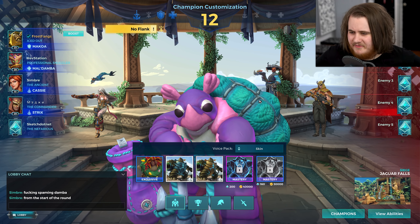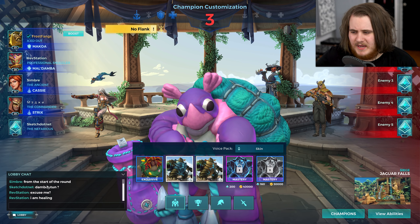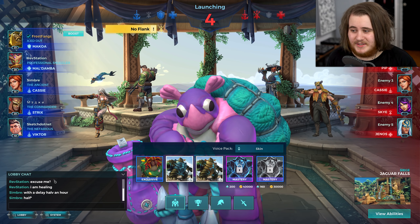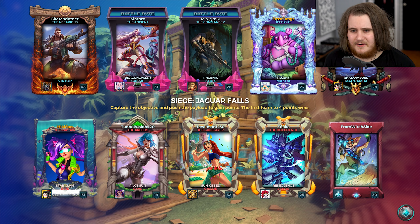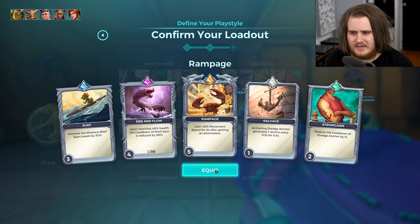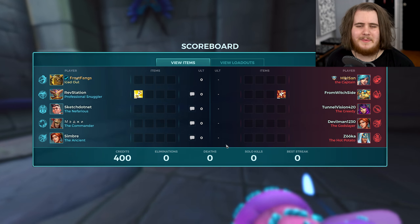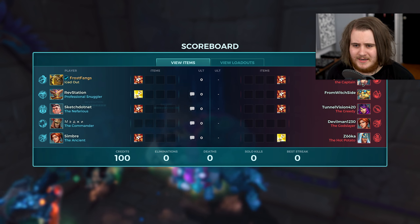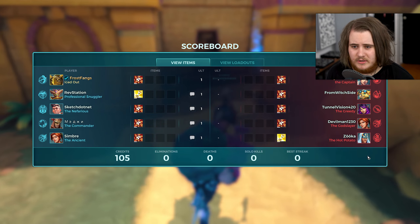Siege, Jaguar Falls. Someone's spamming in chat from the start of the round - I don't know what the Cassie's talking about. Team-wise we have a Damba, a Cassie, a Strix and a Victor. We're up against Evie, a Pip, another Cassie, a Skye and a Jenos. That's three Cassies so far this video. I know for a fact that Pluck Makoa is annoying as hell to go against as Evie and Skye, so hopefully we do a good job. We'll go ahead and grab the standard version of the loadout because this map is quite long - I feel like I don't need the cooldown reduction as much here. The cooldown is 10 seconds which is kind of fine, that's like once or maybe twice a team fight. Movement speed buff with this is even more ridiculous, and Damba is going for max Swift Spirits which is nice.